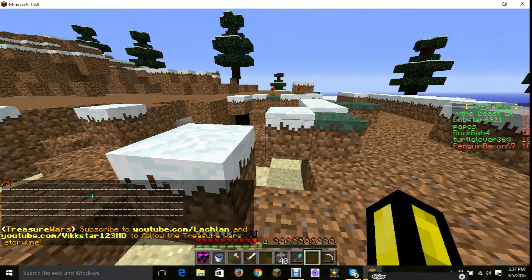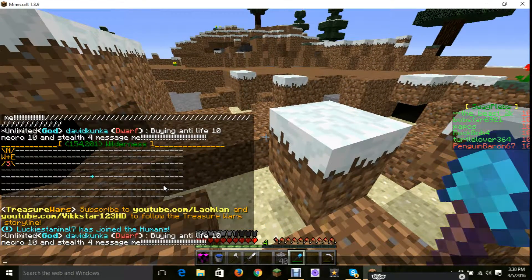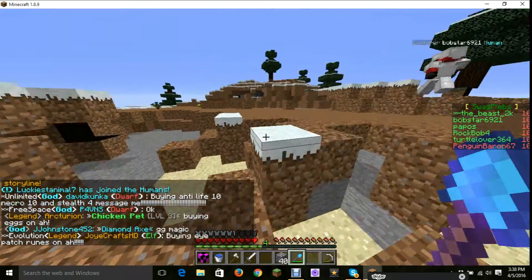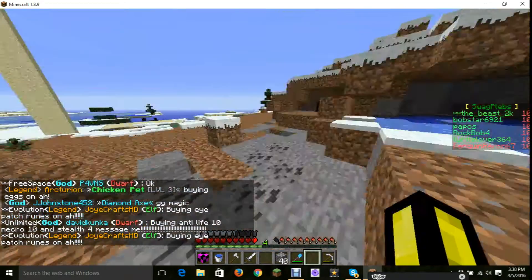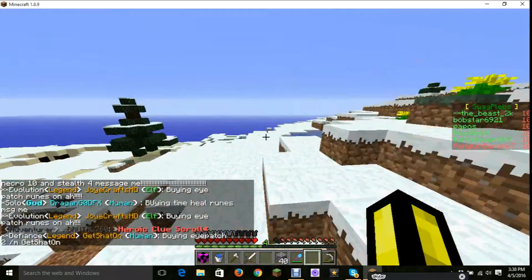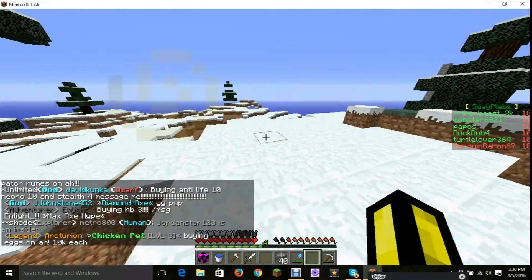Do you think you guys want to just get straight down? We're getting kind of close to a base. So if you keep going this way, Bobstar, we should get away from it. It's kind of far away. There's a claim. Do you guys know how to claim? Do you know how far the chunks go?